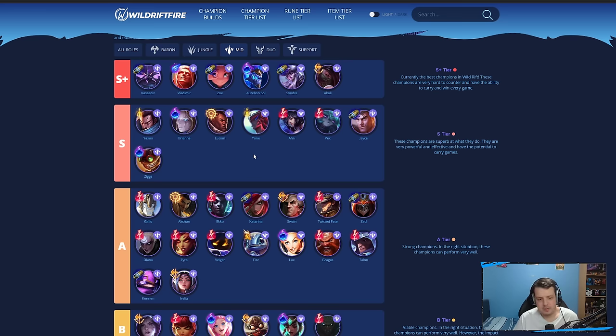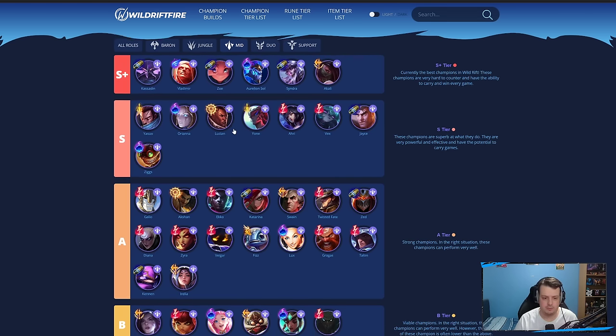AD champions are still pretty good in mid lane. Yasuo and Yone — a lot of players are building Terminus on these champions, and they have decent items like Ruined Infinity Edge and the buffed Blade of the Ruined King, so they got a little bit stronger. Lucian in mid lane with Press the Attack is still really aggressive early — if you can proc PTA and make these weak AP mages vulnerable early, you can snowball the game. Jayce is very good as well for his poke and damage.